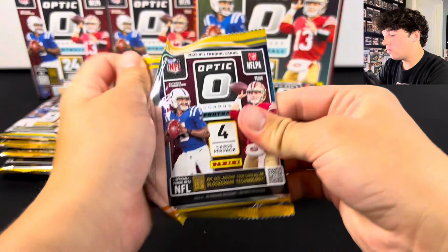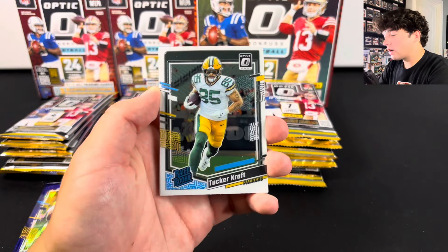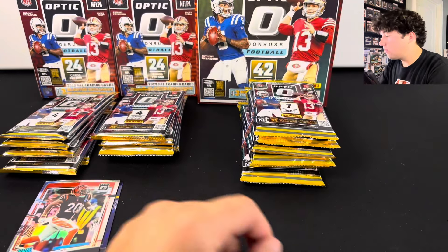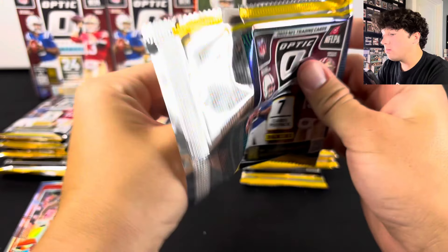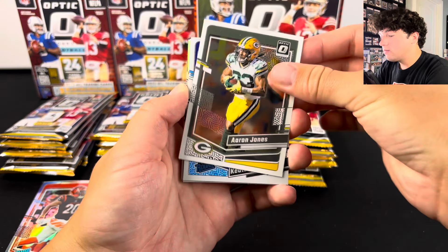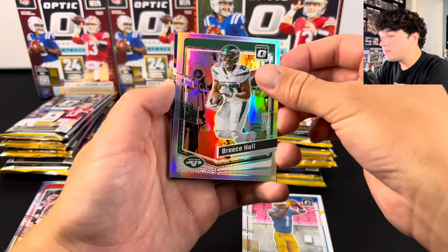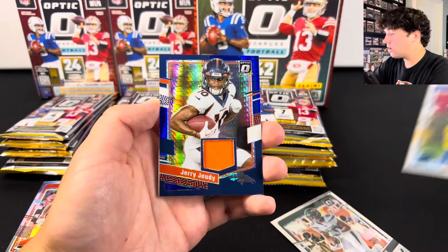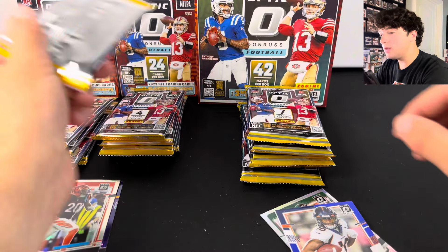We'll do two Blaster packs and then go to the Mega. We have a holo here — Tucker Craft, a rated rookie — and DJ Turner on the holo with Kate Otten behind it. Also in the Mega Box, you're guaranteed one autograph or memorabilia card. It looks like we do have a MIM card here. It's not going to be numbered — we got Quinton Johnston. There's also Brees Hall. Let's see what our patch is from these Jerry monster packs.